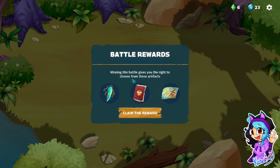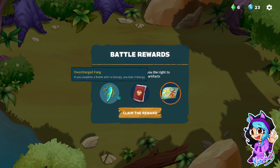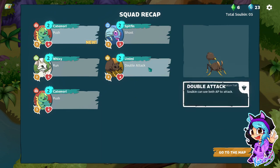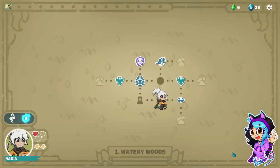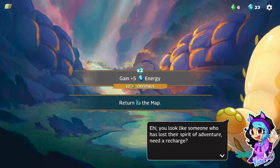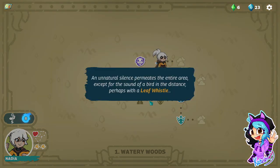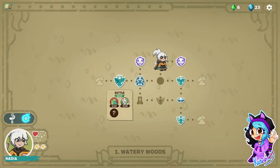Winning this battle gives you the right to choose from these artifacts. I think I'm gonna need the coupon. Push, run, push, shoot, double attack. Tool 2? I don't have enough crystals for that. Can I go here? A natural silence permeates the entire area, except for the sound of a bird in the distance. Perhaps with a leaf whistle. I don't have a leaf whistle.